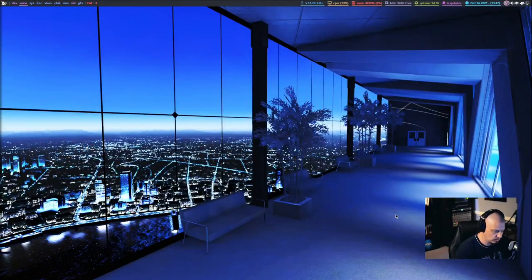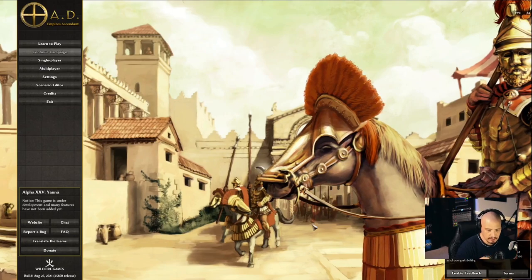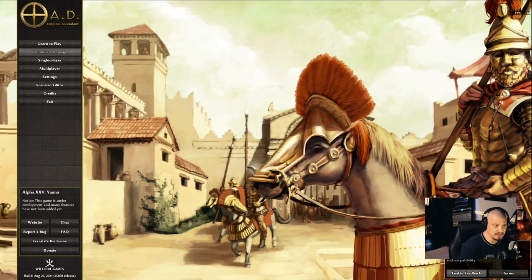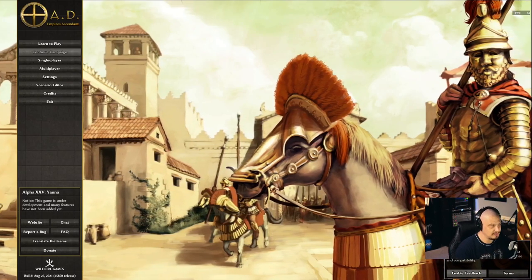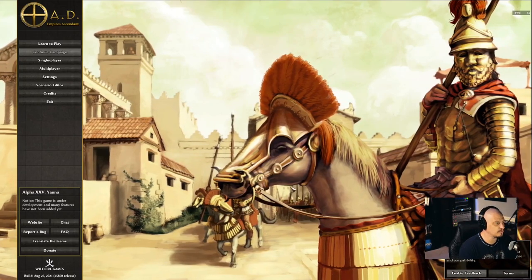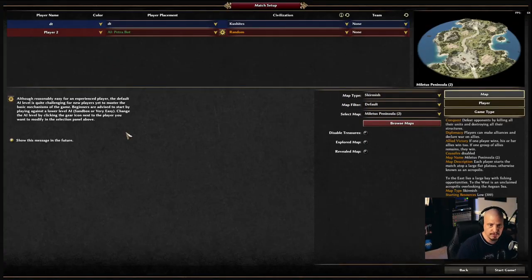In today's video, I'm going to be playing one of my favorite free and open source games, ZeroAD. ZeroAD has been around for many years. Technically, it's in alpha — Alpha 25 is the current version — but don't let that name fool you. I think it's just going to be perpetually in alpha forever, but it's actually not alpha quality software. It's actually very fully featured. It has online abilities as well; you can play multiplayer against real people online. It does have a single player mode that's very nice. You can play against the computer, against the AI.